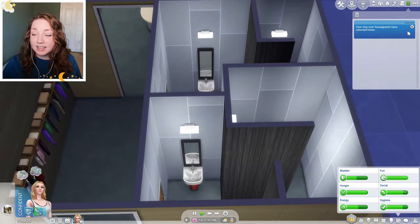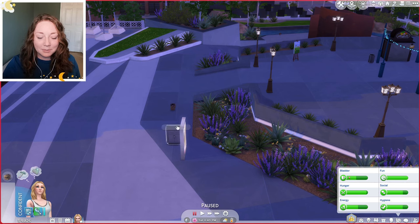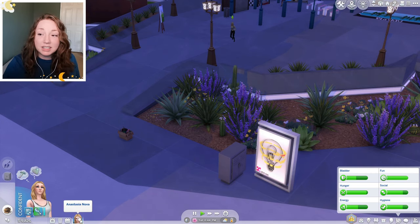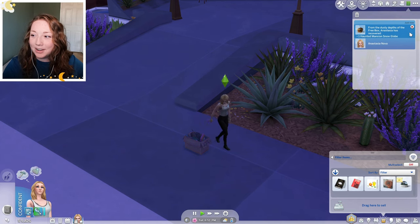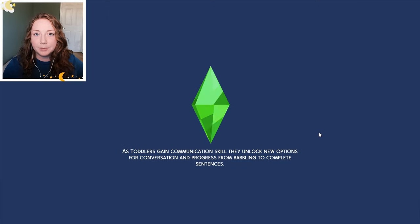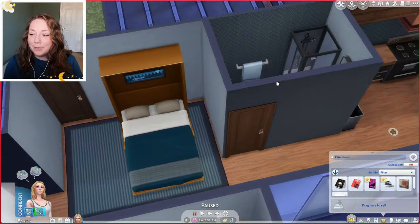Our stay-over house guests have returned home. If they've left then we can actually just go on home. Let's grab some snow globes and posters though before we go. And finally we have our apartment back to ourselves. We got another snow globe — a haunted mansion snow globe. And we got a freezer bunny poster. I don't know if I like that one that much. Yes, our apartment is back to our apartment.